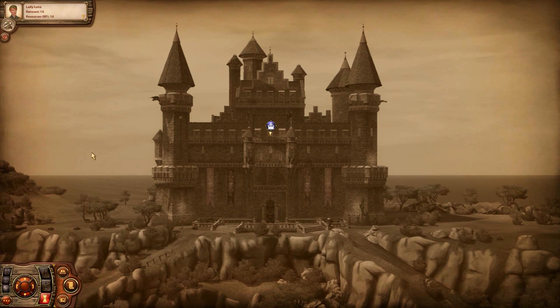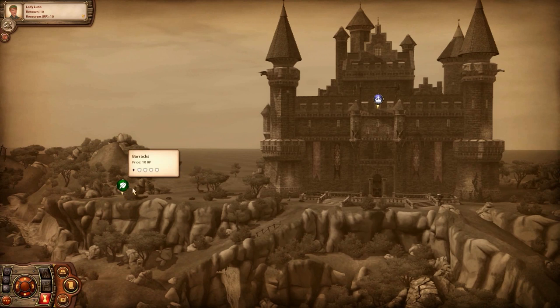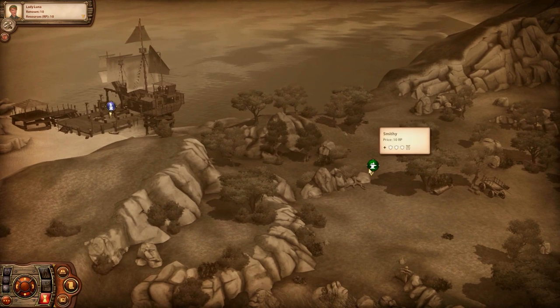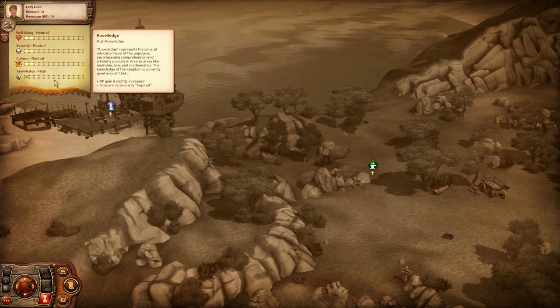In the last video I asked which building we should unlock next, and it was really close between the barracks, which gives us security, the wizard's tower, which gives us knowledge, and the smithy, which gives us security and a bit of culture. You can check your aspects by clicking the little arrow - we're neutral in well-being, security, and culture, and very knowledgeable as a kingdom.